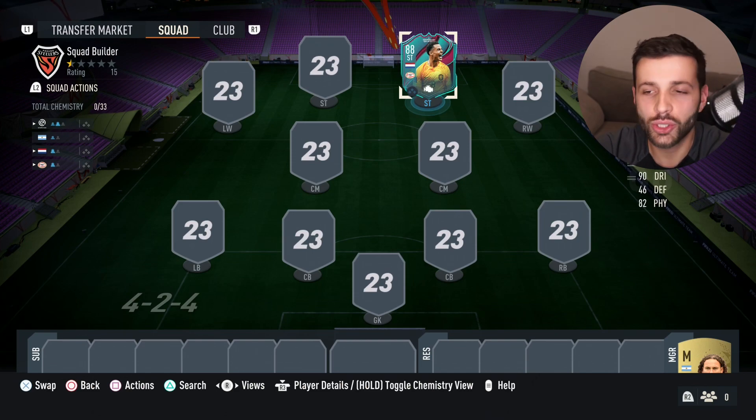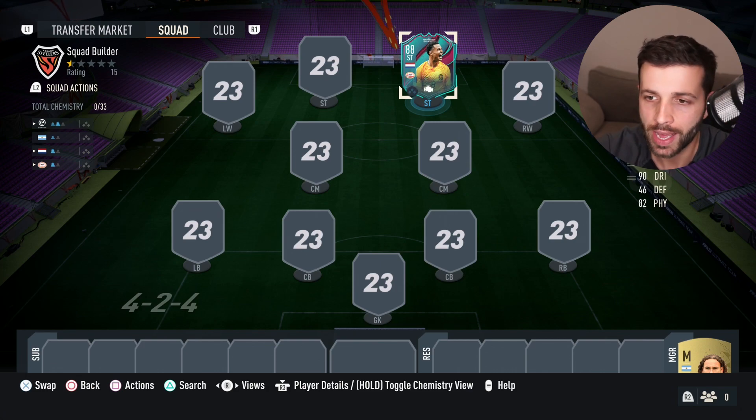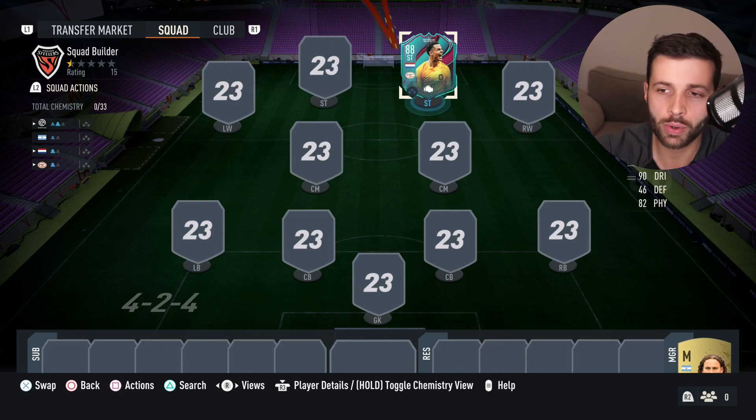Welcome back to a brand new video. We have another squad builder — absolutely banging out squad builders on this channel. I've started a brand new PlayStation account with 200,000 coins to build a team. I actually have 220,000, so this team cost 220,000 coins.